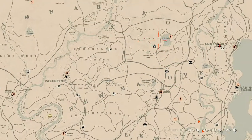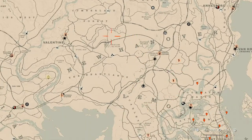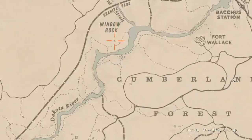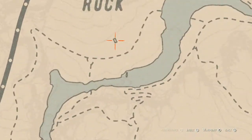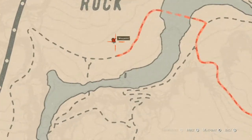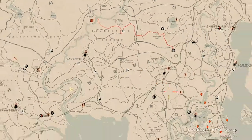The next thing is the Caribbean rum. The Caribbean rum is inside this shack right here and it is directly on the table to the left as soon as you walk in, so go grab that.